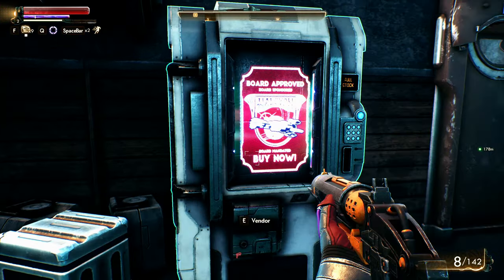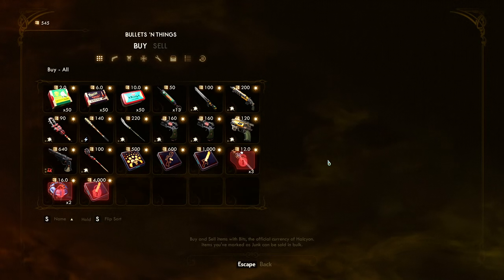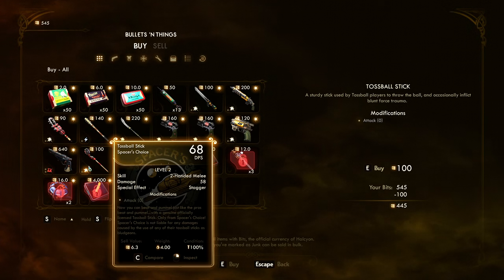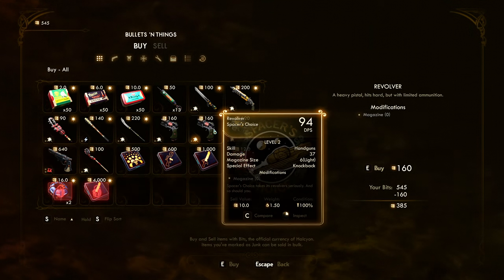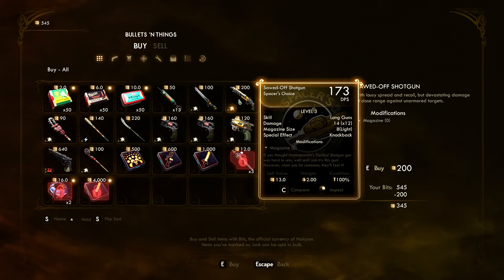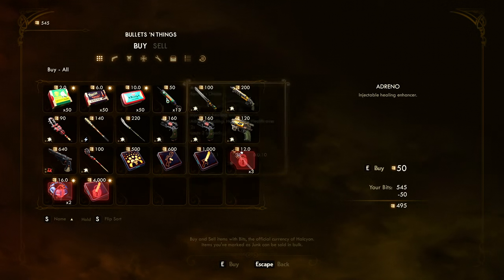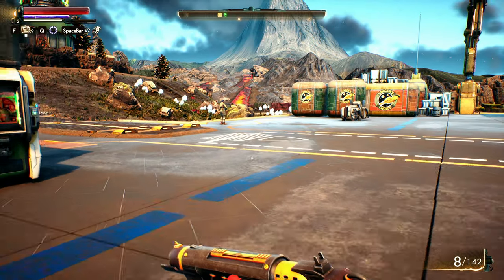Oh, every vending machine you discover actually gives you points — that's kind of nice. Spacer's Choice was this one. Halcyon — I wonder what they have here. Oh, they have different items! A tossball stick — you mean we get to play tossball, or you just get to whack people? Just looking at the damage output of some of these. 15 times — that's what I have already. There's that saber.